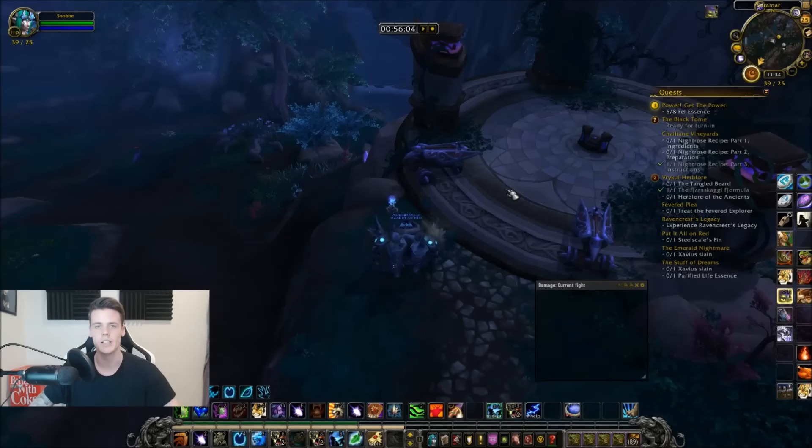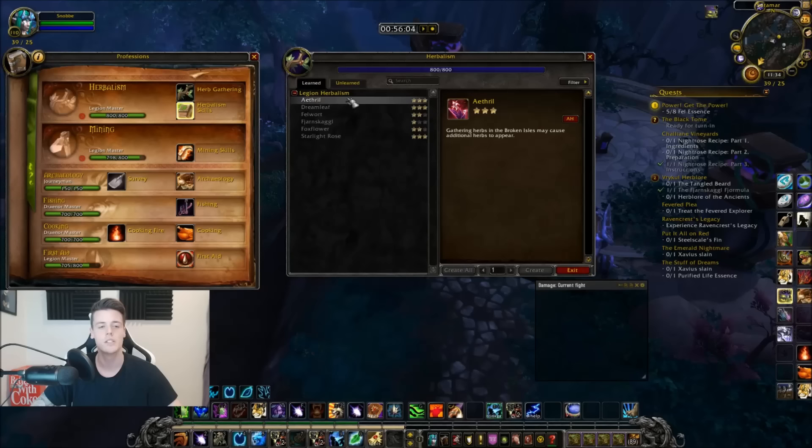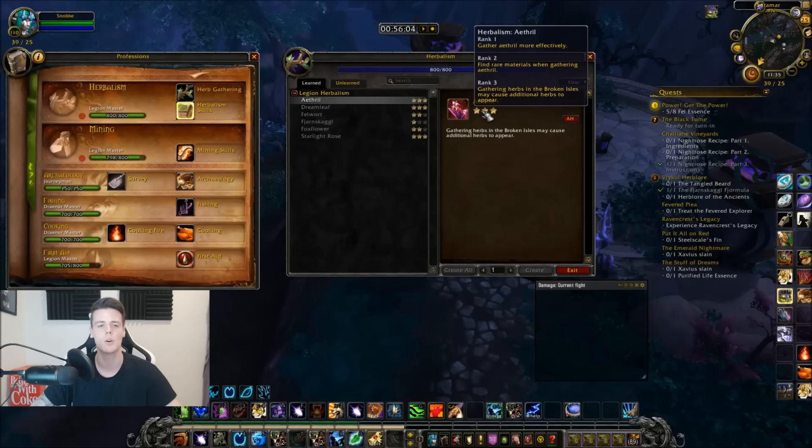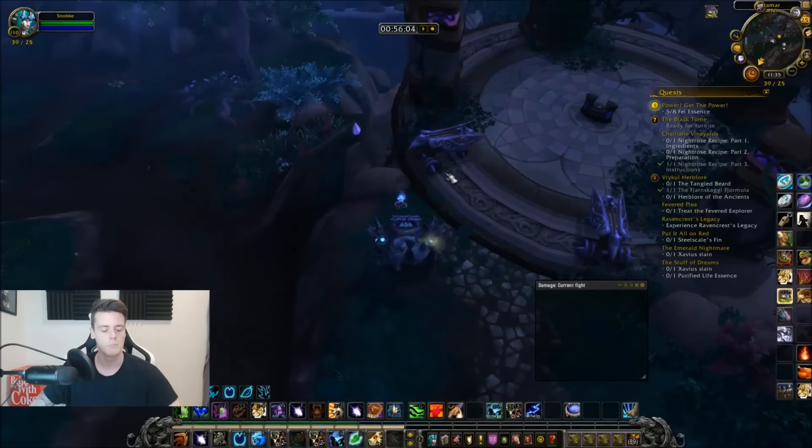To make this really efficient, you need herb skills. Go to your profession tab, herb skills, and check what they do on your herbs. First we have Ethereal — hovering over it shows that gathering herbs in the Broken Isles will cause additional herbs to spawn. Basically, when you herb a Starlight Rose there's a chance a new one spawns instantly, and that one can spawn another. The highest I've received is six free spawns in a row. Also, every herb you pick with an Ethereal proc has a chance to spawn a Wither, which can drop up to six Starlight Roses — that's over 1,000 gold for one mob kill. There is RNG involved, but it's really sick.